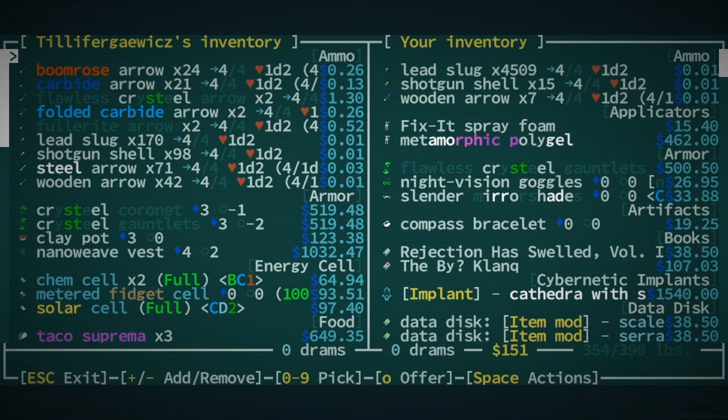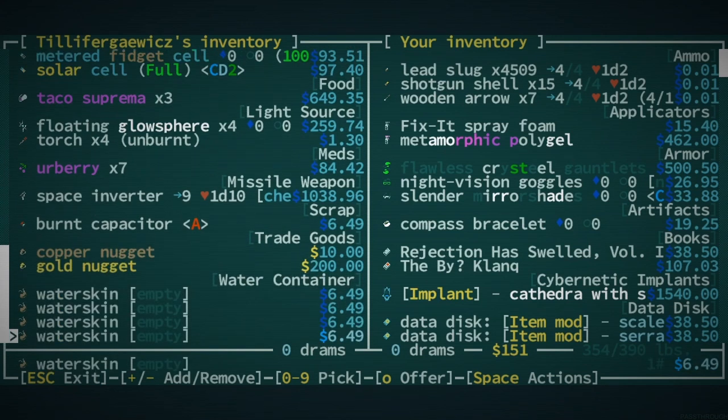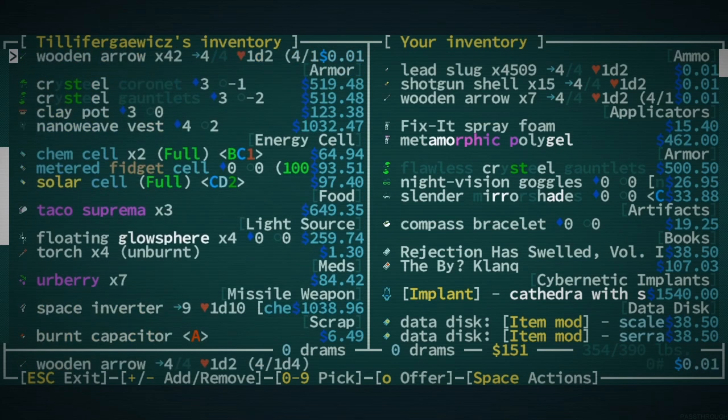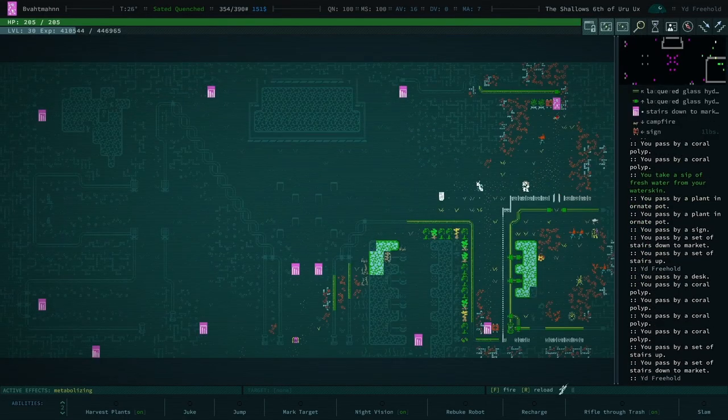Do a quick scroll by — I don't think they'll have anything worthwhile to us right now, but it's worth checking. He's got a space inverter, and a gold nugget — it's really the best thing he's got is a gold nugget. You don't have to buy that. I won't. Let's go to the becoming nook.